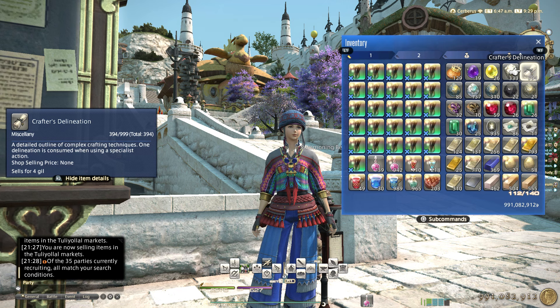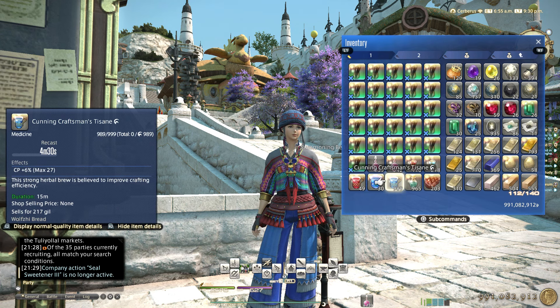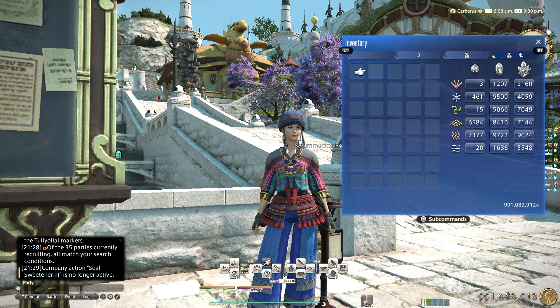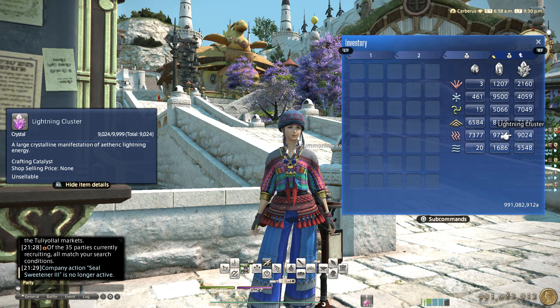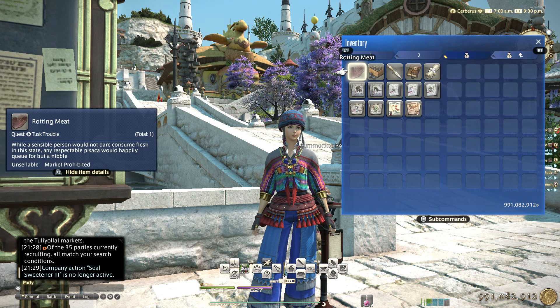Crafter delineations — if you are planning to do expert recipes, it's not 100% certain we will get them, but be sure to prep at least two stacks of crafter's delineation. These are bought with purple scripts, and having these is a must for expert recipes. Obviously craftsman cunning and craftsman tea — however you pronounce it — crystals and clusters, especially clusters, because we will be doing expert recipes or the new master recipes.